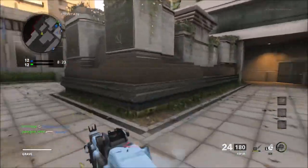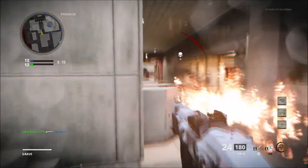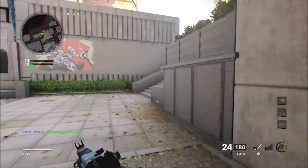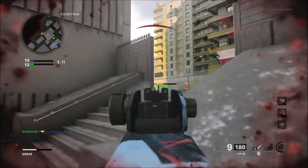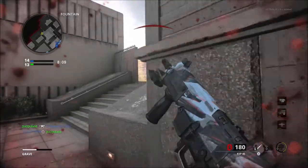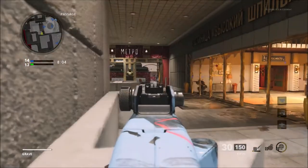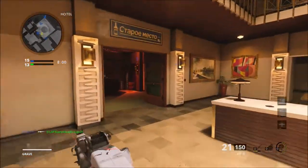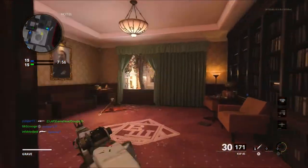New multiplayer modes: 2v2 Gunfight is coming back — it was really popular during Modern Warfare and that's going to be out on launch week. Prop Hunt 6v6 will be out on launch week as well. Drop Kick 6v6 is going to be an in-season mode. And Combined Arms Hardpoint 12v12 is going to be a launch week mode — everyone's favorite King of the Hill mode gets even bigger, same rules as regular Hardpoint but 12v12.